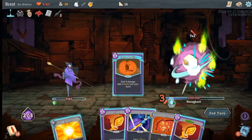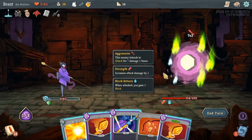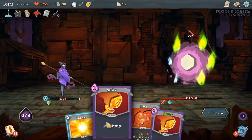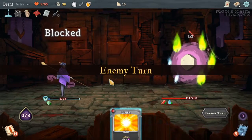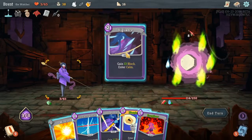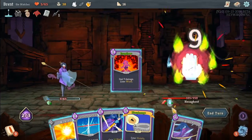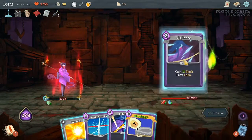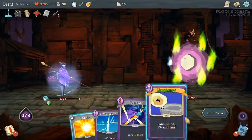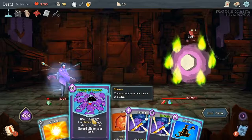We'll try Talk to the Hand — it's a permanent thing. So Carve Reality gives more block, more block. I need to get up to 14 to be alive. That works — save the miracle... oh we're gonna take two. Whoops. He still had 100 HP and we're at 3. I'm at a loss on how to do this.